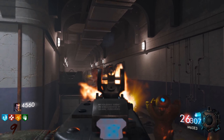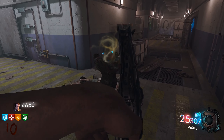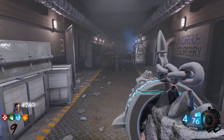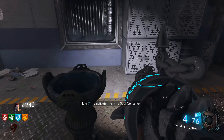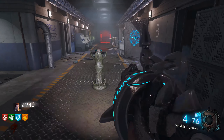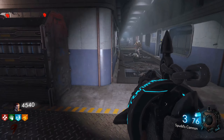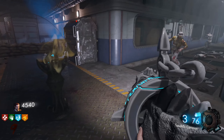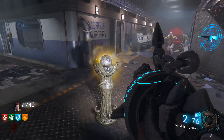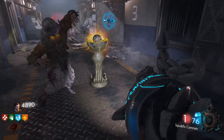Here's the second soul canister that we have to collect souls for. In this clip I have the spuds cannon. Here's the third soul canister that we have to collect souls for, and I'll show you how useful the spuds cannon is in solo — it really is just OP. You can just spray it at the ground, it doesn't hurt you, you don't take splash damage, and it just kills everything around you. Very, very useful.